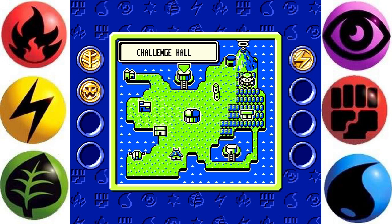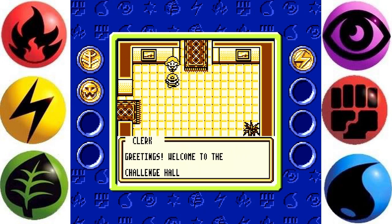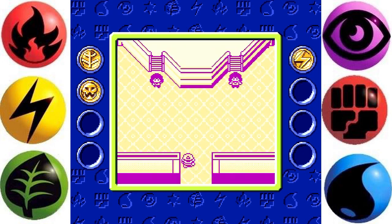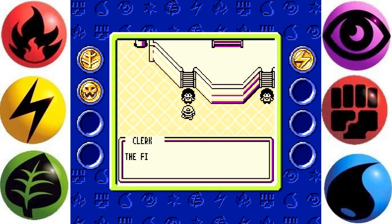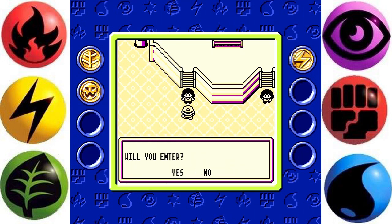I think it'd be wise at this point to check the Challenge Hall. Welcome to the Challenge Hall — defeat three opponents here and you shall be presented with a wonderful gift. The first Challenge Cup is now underway. Defeat three opponents to win a wonderful prize of level 60 Mewtwo. The game will be a one-match duel with four prizes. That's why I'm here — please proceed to the stage.